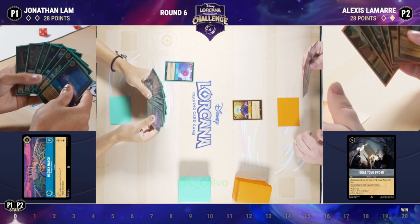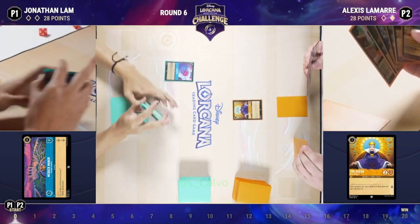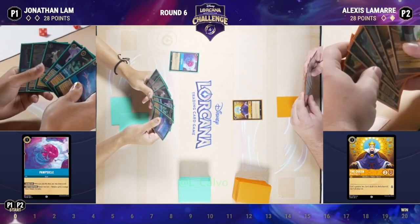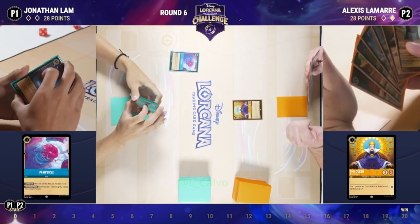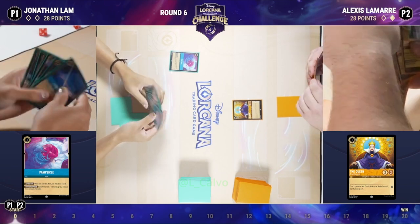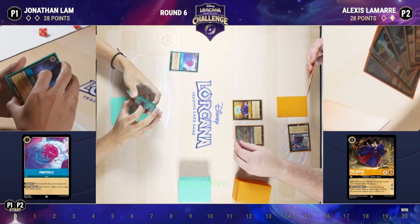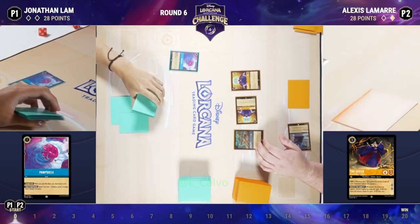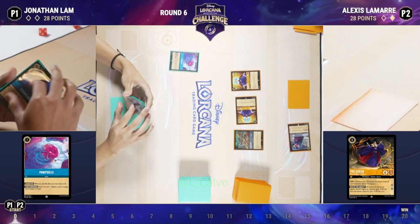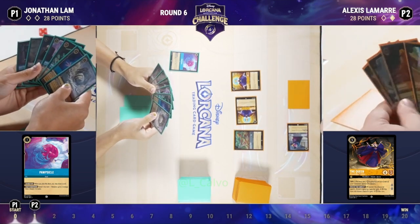A Queen on one side, a Popsicle on the other — a textbook opening for Sapphire Steel. I always get really worried when these decks lead on the Queen. While her shifted form is only a 4/3 with a fragile body, the Dangerous effect can absolutely flip a game on its head. Her sister's here too, and Robin Hood as well — a triple one-drop start from Alexis, great starts from both players.